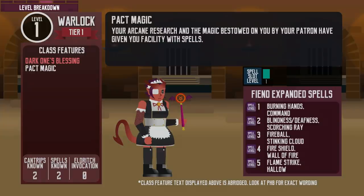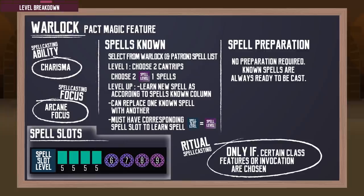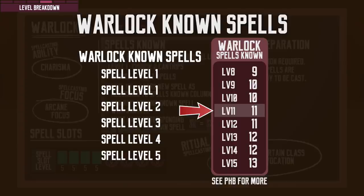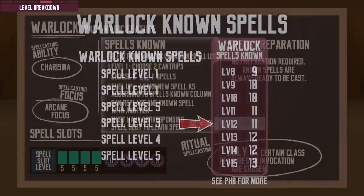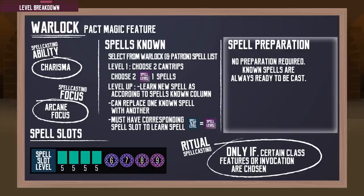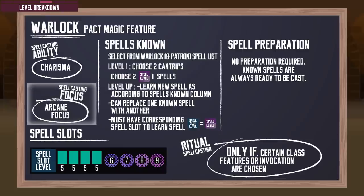As a spellcaster, Warlocks can cast spells starting at level 1. They use charisma as their spellcasting ability, and their spellcasting mechanics is relatively easy. They start with 2 cantrips and know a total of 2 spells chosen from their class spell list and expanded patron spell list. When they level up, check the spells known column on their class table to see if the number of spells they know increases. Whether they can learn new spells or not, at level up they can replace a known spell with another spell from the available options. The character needs to have the same level spell slot as the spell's level to learn it. Warlocks don't get too many spells, but they have their spells prepared at all times. They can cast ritual spells only if they pick certain class features or eldritch invocations at higher levels, and their spellcasting focus is arcane focus.